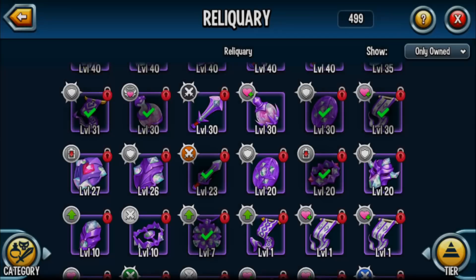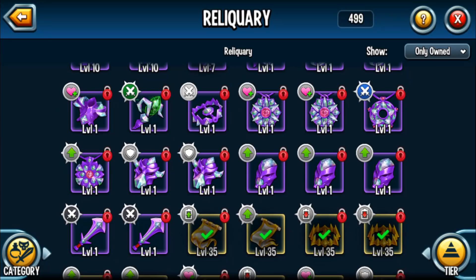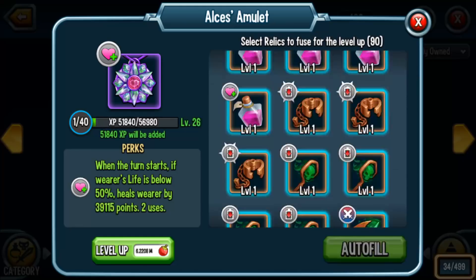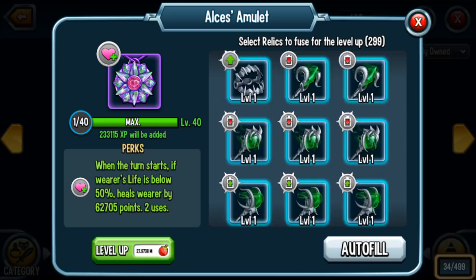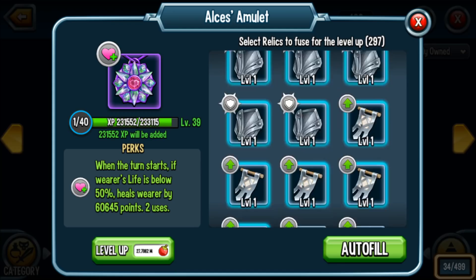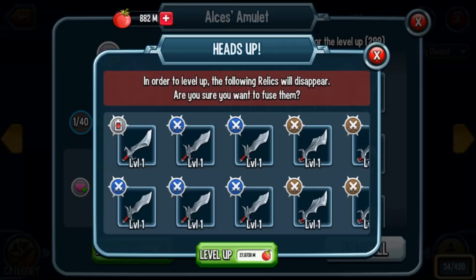Uriel's Essence, I'd like to max this out, but I'll keep it at level 30 for now. I think Ulster's Amulet is what I want to do next — I have one at 40. Autofilling to try to max out the second one to level 40 — it uses up all of my silvers. I want to keep the Pestilence Traps since I still want to max those out. Everything else is pretty much fusion material — and 27 million gold cost. Look at everything being used to level up Ulster's Amulet all the way.